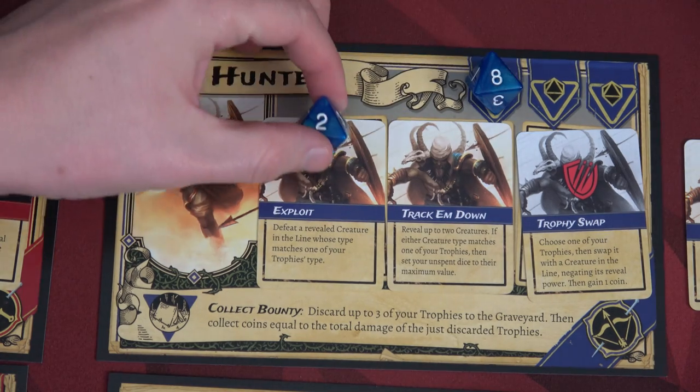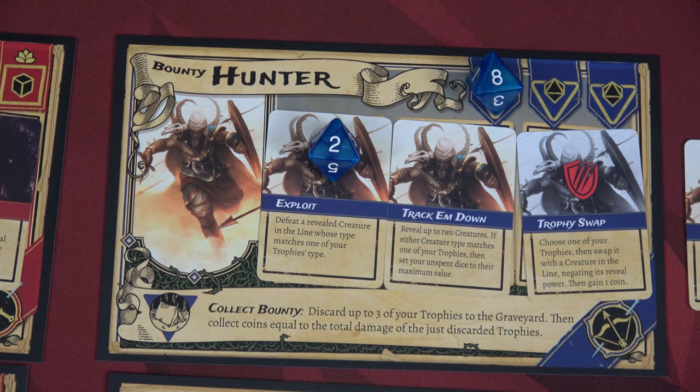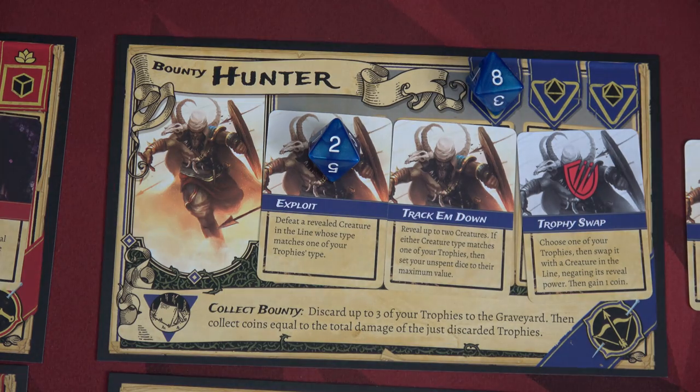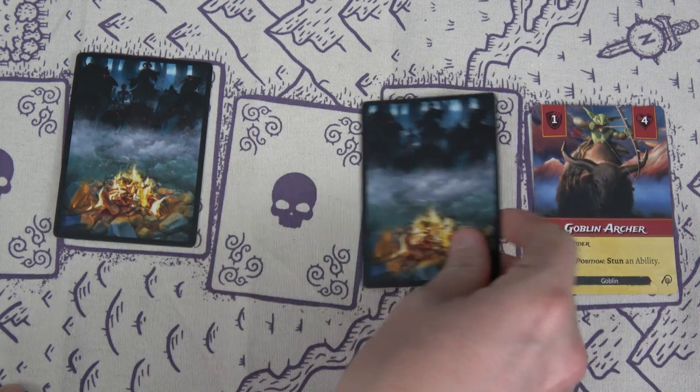Our Bounty Hunter will use the Exploit ability: defeat a revealed creature in line whose type matches one of our trophy types. We have a golem trophy — and we just took out the first-position golem. No problem, didn't matter what its health was. It's now in the graveyard. We only have three cards left and we're actually doing quite well.